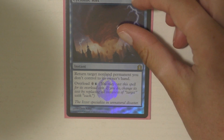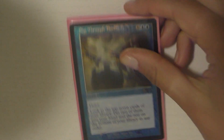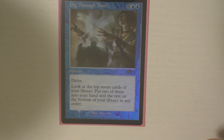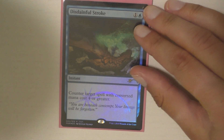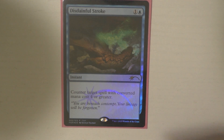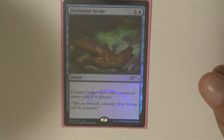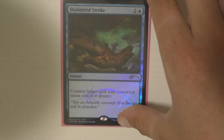Then I run Cyclonic Rift — pretty basic, overloading it of course. Dig Through Time is another one I love, but I'm probably going to have it come out because I have a lot of other card draw. I have three counterspells in this deck. The first is Disdainful Stroke — I just had a lot of these laying around. This actually hits quite a bit of things. I like that it hits any spell for four mana or greater. It's slightly narrow in that way, but honestly you're going to be able to hit a lot of stuff with that.